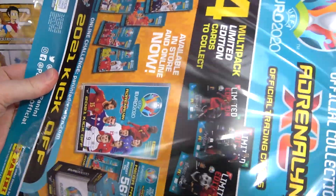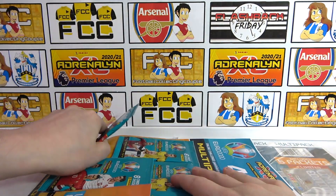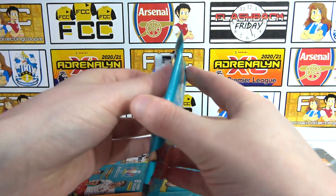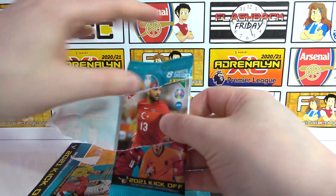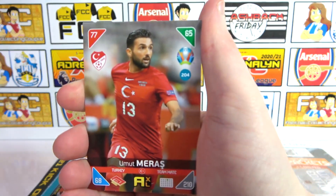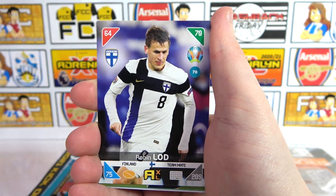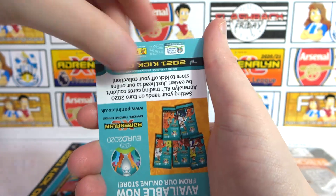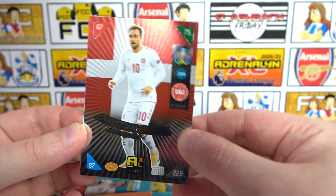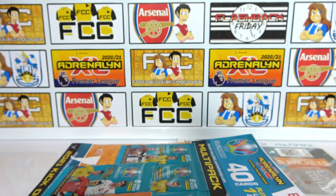The pack is stuck on there unfortunately so we'll save the limited edition pack to last and get into the first pack. First pack we have Meras, Adimi, Fernandez, Screener, Airlord, McTominay - there's your code. For the inserts we have a Christian Eriksson fans favorite - good start! And a Jaka key player - awesome, an Arsenal player of course.